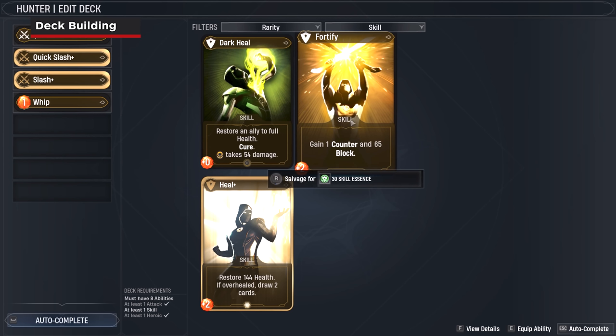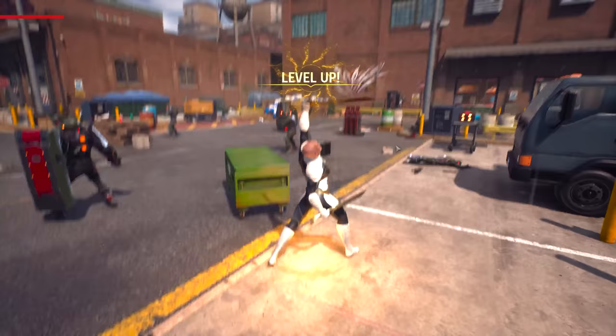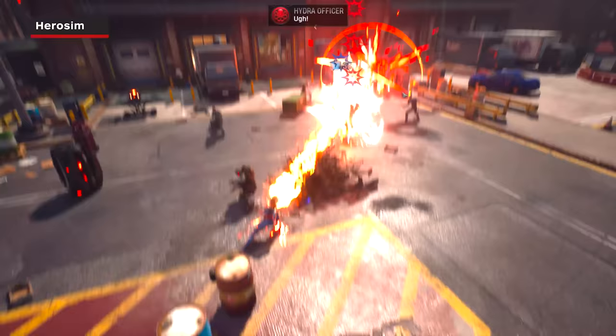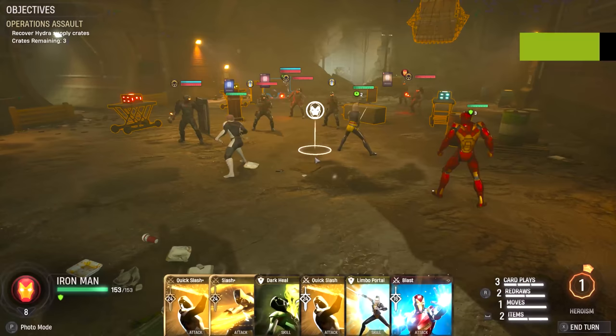Attack cards can damage enemies, but some have bonus effects such as knockback or stun. Skill cards are mainly support-oriented, such as healing, boosting damage, and card drawing. Heroic cards are very special and have some of the strongest abilities in the game, but they require a unique resource called Heroism. When playing certain attack and skill cards, they reward you with Heroism, which allows you to use Heroic cards like Ghost Rider's Hell Ride or Captain Marvel's Photon Beam. Heroism can be saved up between turns, so consider holding off and playing those cards until you're sure it's the right moment.